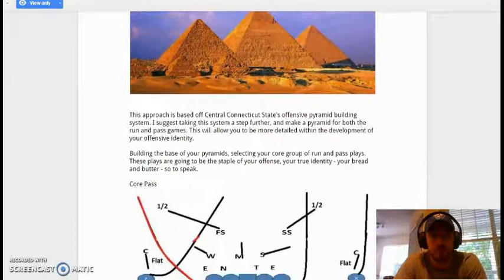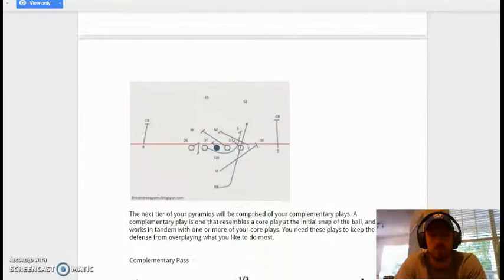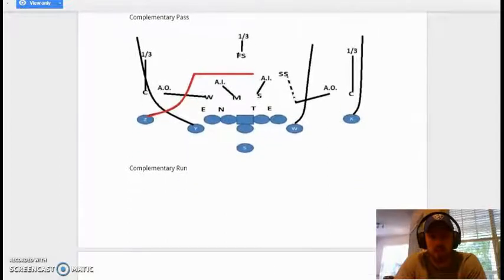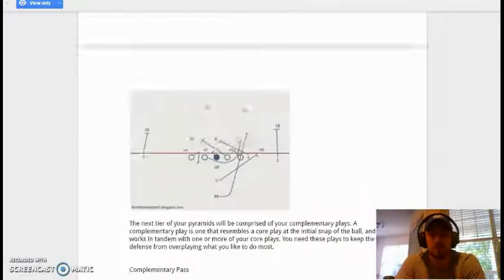Basically you want to start out with a base core pass play and a base core run play, then add in complementary passes and complementary runs that look the same out of the same sets or similar personnel groupings.